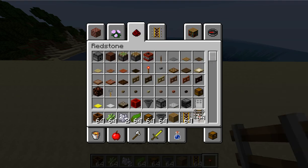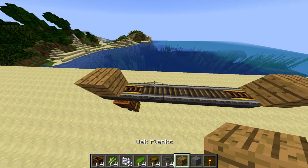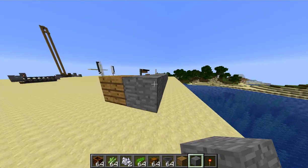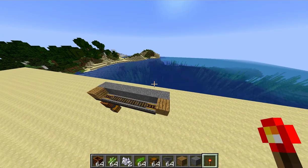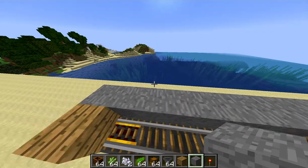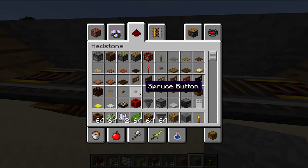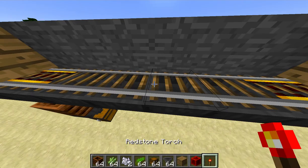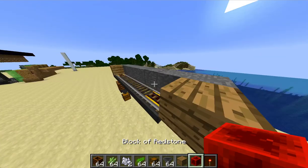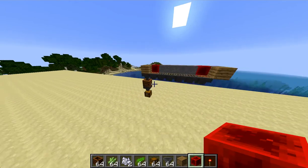Then we want to power that. I recommend using redstone torches and a block. You can put a block of whatever you want behind here — it doesn't have to be stone. But I'm just going to put a block of redstone down there and a block of redstone down there like that.